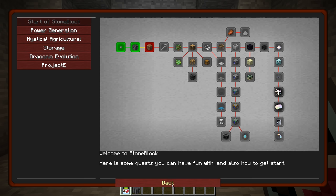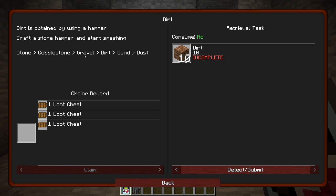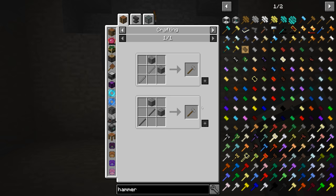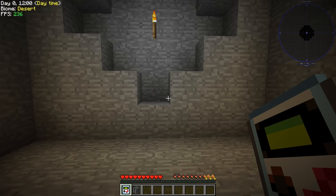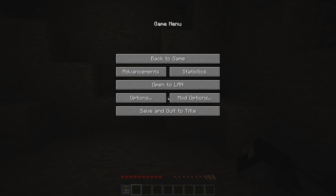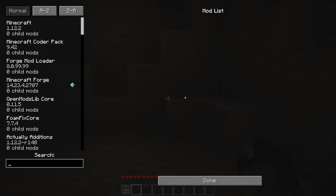Let's continue on and see what else we can do in our Stone Block world. Dirt is obtained by using a hammer — craft a stone hammer and start smashing. Stone to cobblestone to gravel, to dirt, to sand, to dust. So we have to make a hammer. There are a lot of different types of hammers. Stone hammer wants a stone rod, and a stone rod is cobblestone. So I guess we're going to be punching a lot more stone.